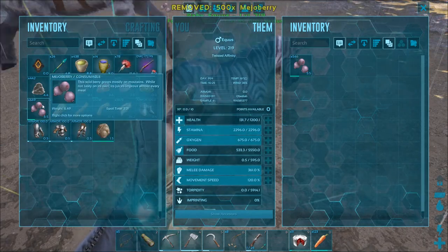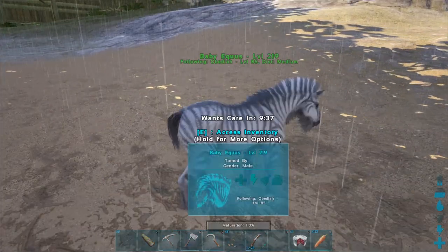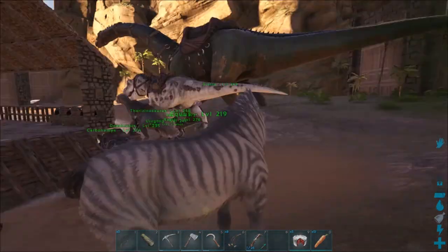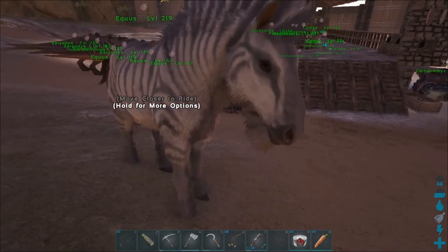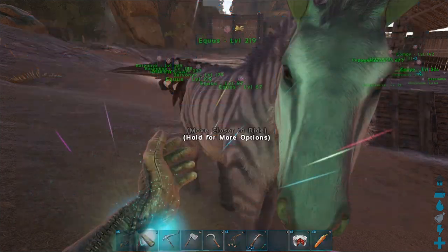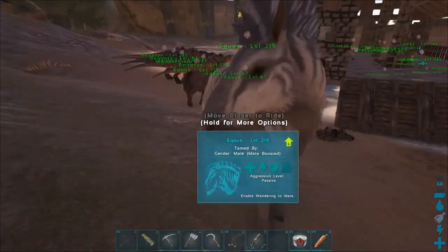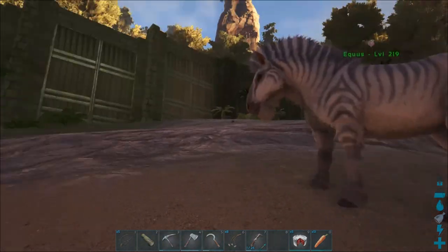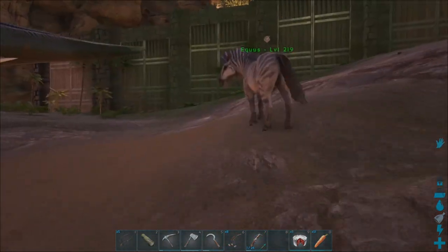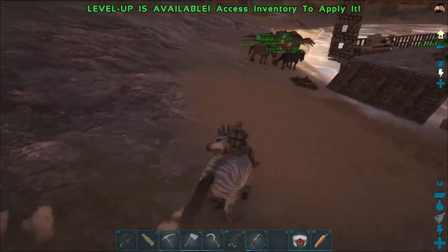All right, we'll let this guy grow up and then I'll bring y'all back. All right guys, our brand new baby horsey is all grown up - look at him, he's amazing! I already checked out his stats so you guys already have them - you can pause and look. I don't know why he has zebra stripes when he is very clearly a horse, but that's okay. Let's go ahead and make a saddle for him. It's cool that you can ride them bareback with no saddle - really convenient when you first tame one - but there's no reason not to put the saddle on.